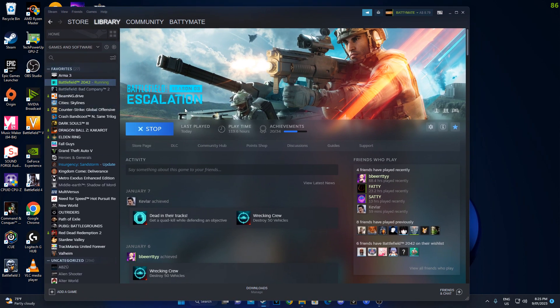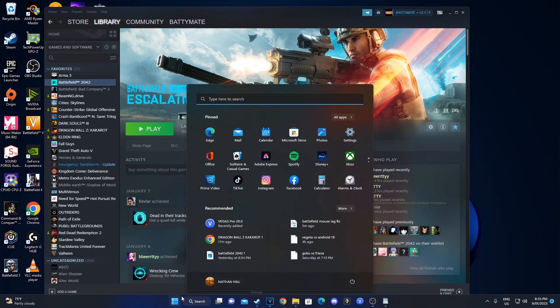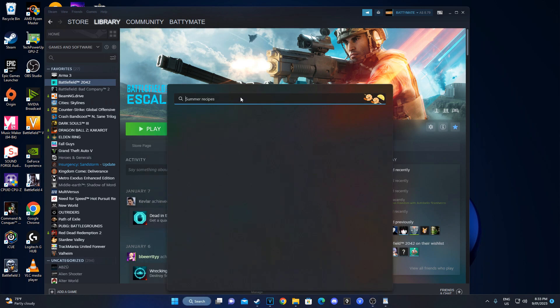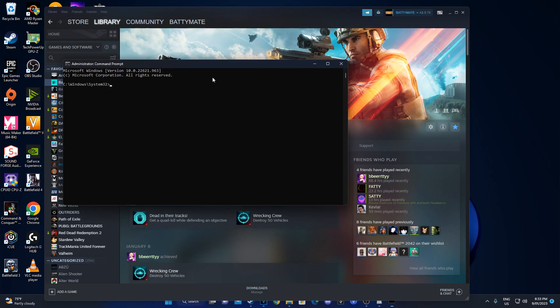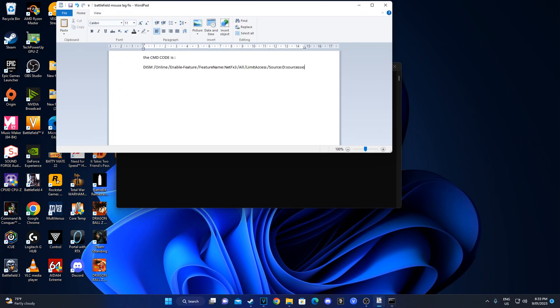I'll load the game back up now. I also have a command code we can use to get rid of mouse lag. Open up Command Prompt as administrator — otherwise it won't work — click Yes, and then copy the command.